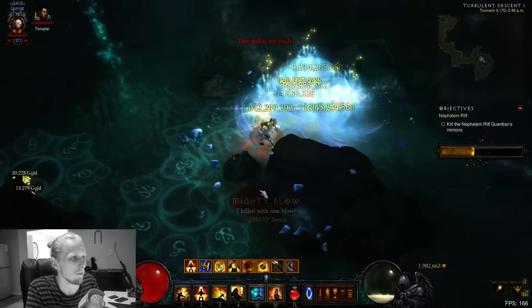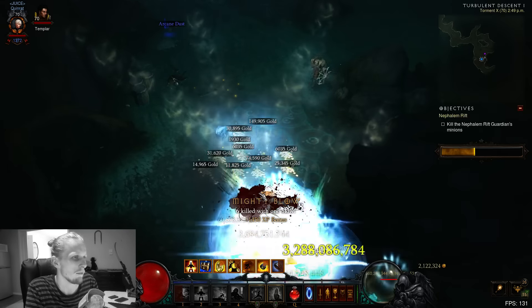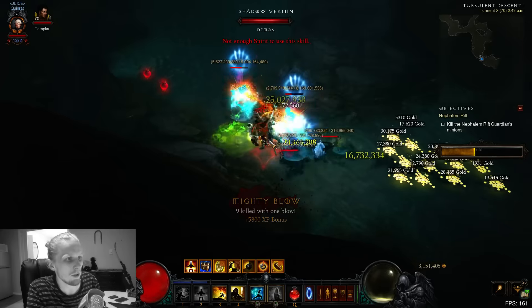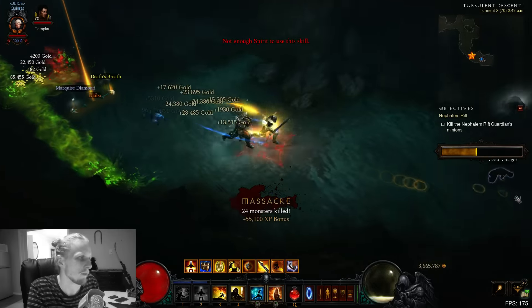We're just stacking a ton of damage and combining it with the gold immunity - the crazy toughness with the crazy damage. We're basically Goku. That's why we're calling it the Goku spec.